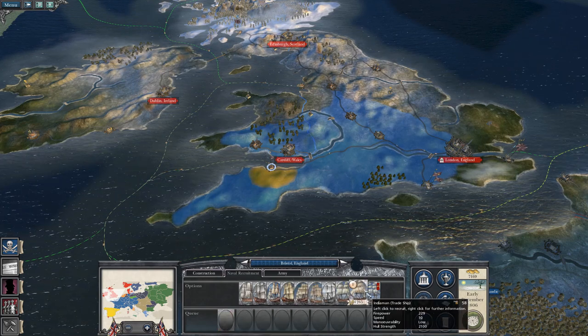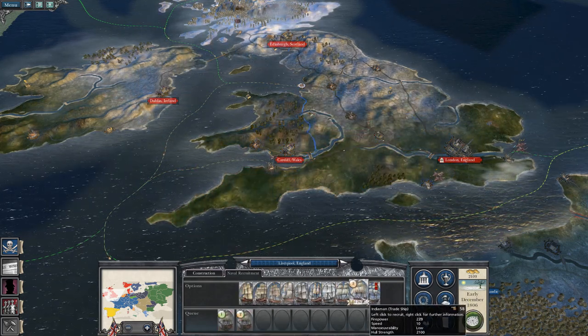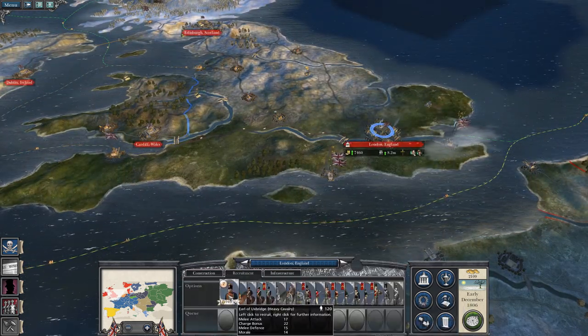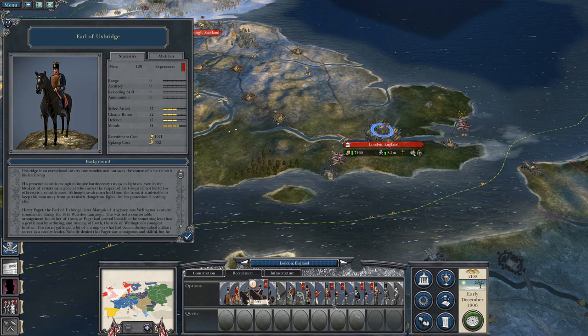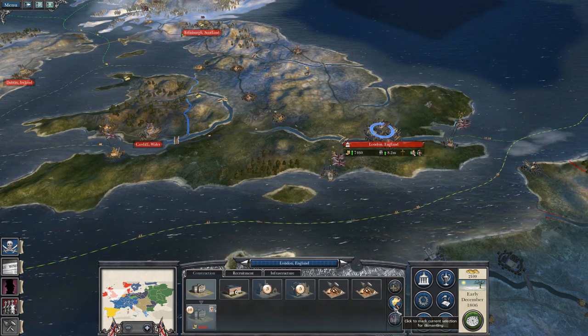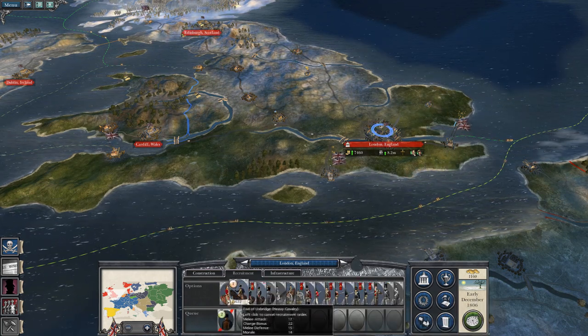They're not Merchantmen - Indiamen. The Earl of Axe Bridge - heavy cavalry, 120 men, dragoons, kings, Germans. So many good troops. But the first thing I want to do, I actually need an army by the looks of it. Let's get the Earl of Axe Bridge. Henry Padgett. Yes, I'd like to recruit another army, mainly because I've got the economy to do it now.